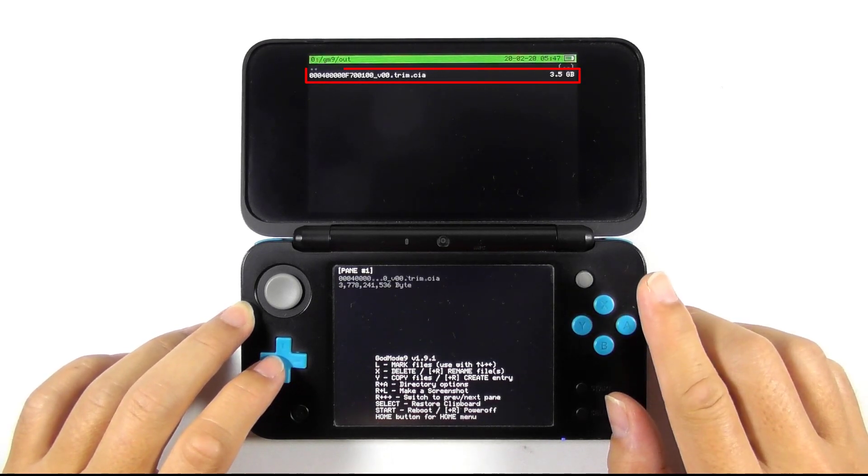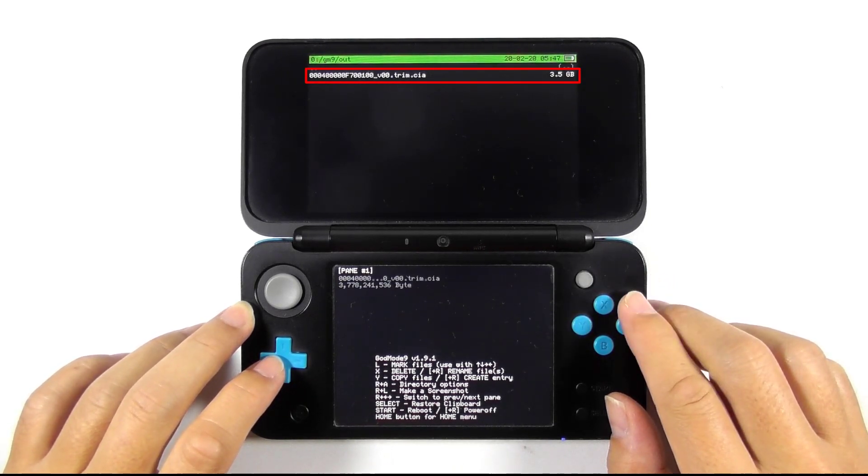So this is the built CIA file — look how big it is, a massive 3.5GB. You can copy the CIA file to your computer if you like, but I will keep it there because I want to show you how to install it with FBI.